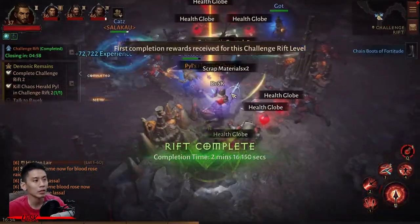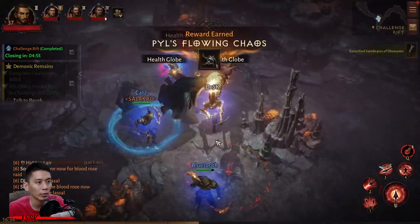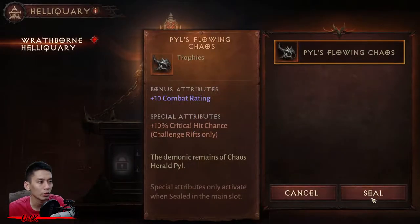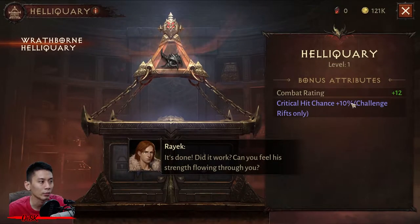After defeating him, he will drop you Payal's Flowing Chaos — pick it up, then go back and speak to Rayyard. Fill the item into the Heriquary to gain bonus and special attributes from the item.